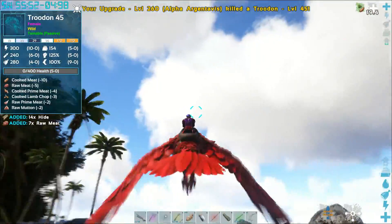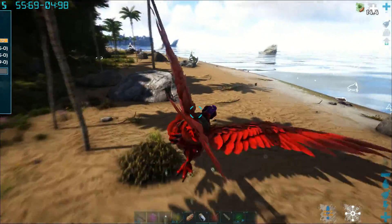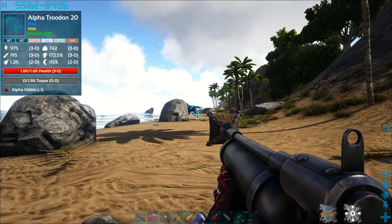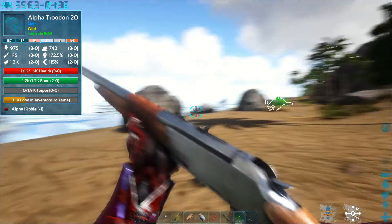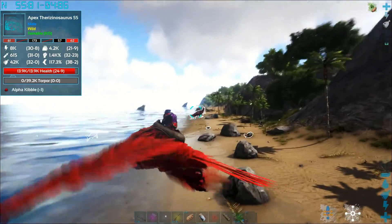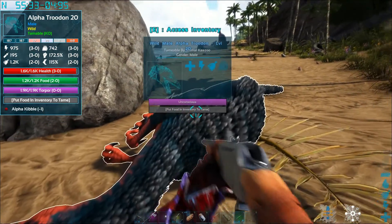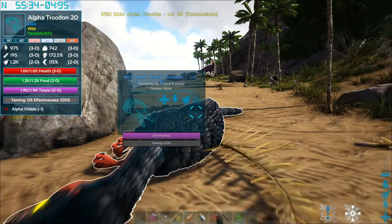I also made a harpoon launcher and a net projectile — I don't know if I showed that in the other episode, but I tried something and it didn't work so I've been testing it out on some dinos. Actually I changed my mind — I don't want to try it on this one because if it doesn't work it's gonna knock me out and kill me and I don't want to lose my bird. So I tranked it — it only took one shot to knock it out because it's only level 20 and these are pretty powerful trank darts. I'm going to throw an alpha kibble in there.